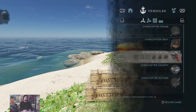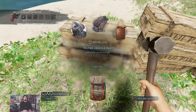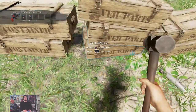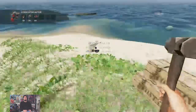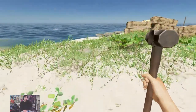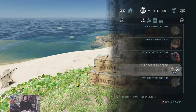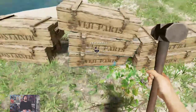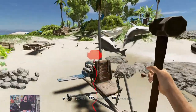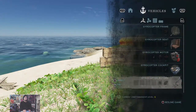We have the frame. Now we craft the gyrocopter seat — that goes right there, we are on our way. Now we need the gyrocopter motor. I have the parts — I just name them by color. I have red, I have blue. Now I need the engine part. Boom — we craft that and it goes right there. Now we craft the gyrocopter cockpit, which just needs a battery.